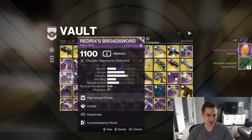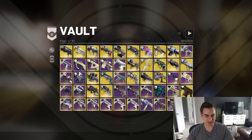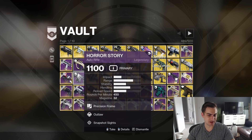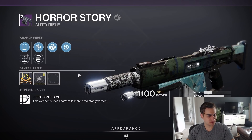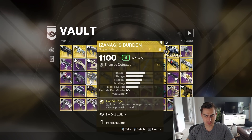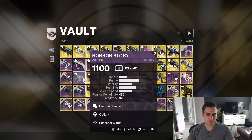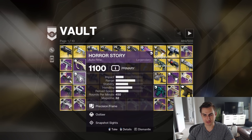I know you can pull some stuff out of Collections too, like some of the old Pinnacle weapons, but I just don't know. I like saving these, and I can save myself some resources by leaving those. Horror Story is getting buffed this season because it's a 450, but this roll kind of sucks because it's just Outlaw Snapshot. But Horror Story is not really a weapon you can get all that often, so I'm going to keep it for now.